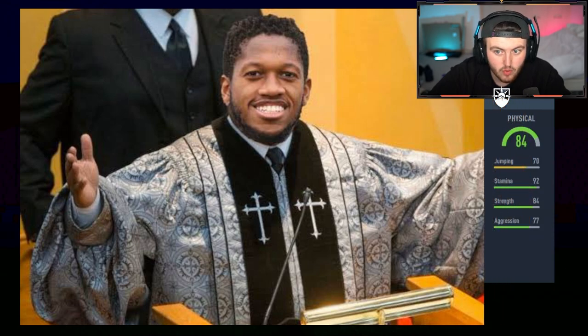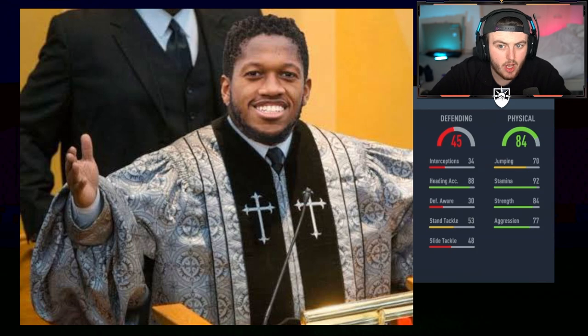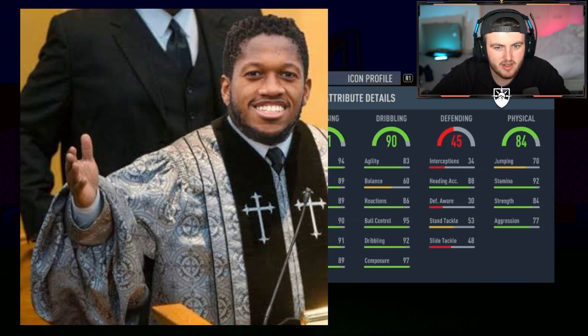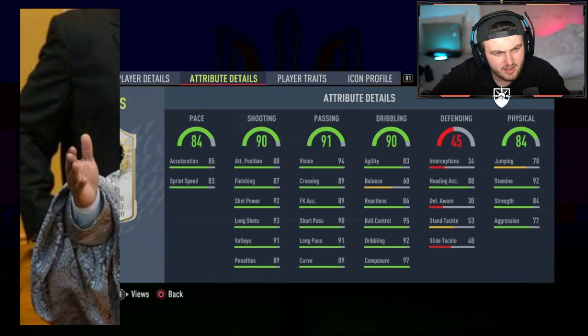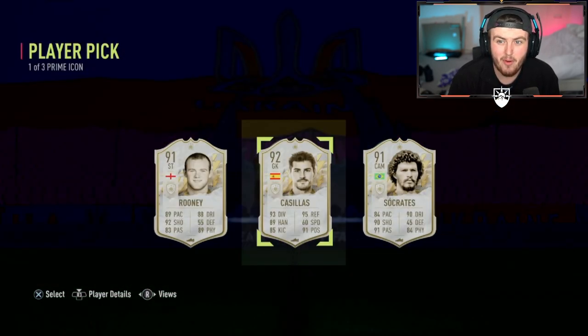Big Waz dog. Third and final one — it's not a goalie. 84 physical. We don't want super high defending here. It's a striker. Low jumping means it's probably really tall. 83 agility, 60 balance — who is this? Good passing though. 84 pace, 90 dribbling, 91 passing, 90 shooting. Socrates. I honestly didn't realize Socrates' stats were that striker-oriented. It's not great overall. I think Rooney's all right — I'd probably take Rooney in this scenario. Socrates is okay as well, Casillas is alright if you need a goalie, but it's not the best sadly.